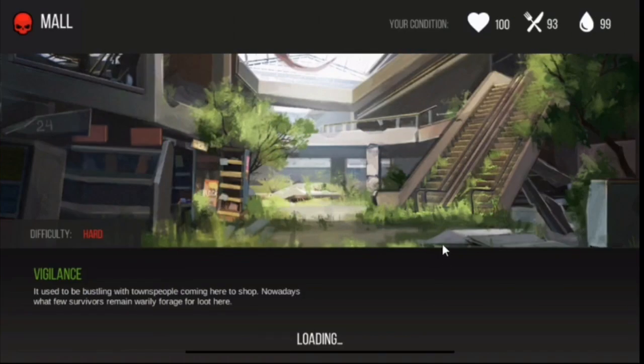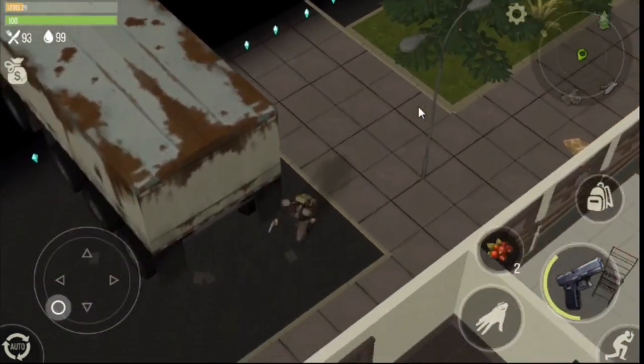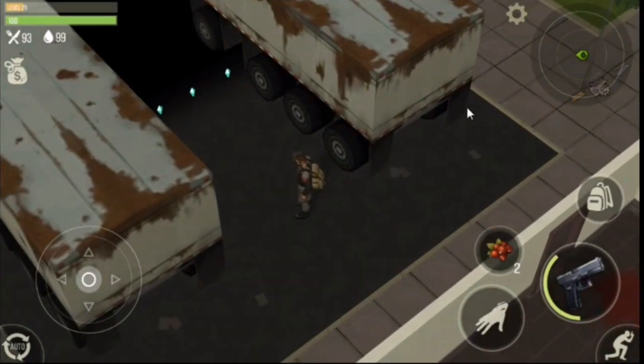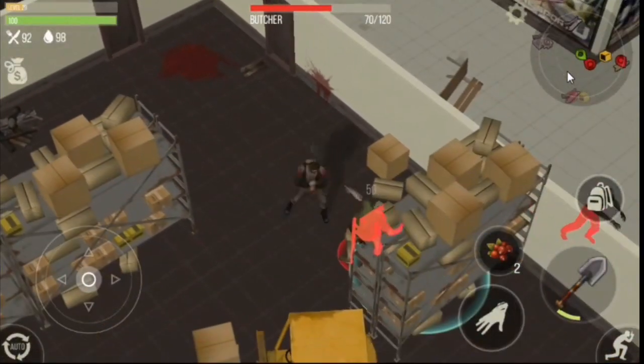The second place will be the mall. The mall has many chests, but we'll be going after one specific chest. Always spawn in between the two trucks — if you watched my previous video, you already know that. Now we'll make our way through all the zombies.